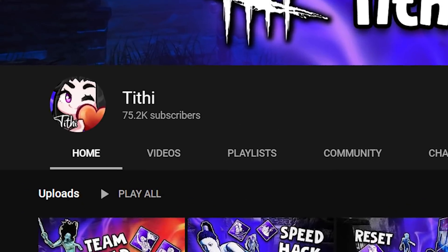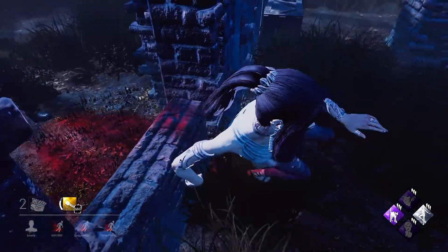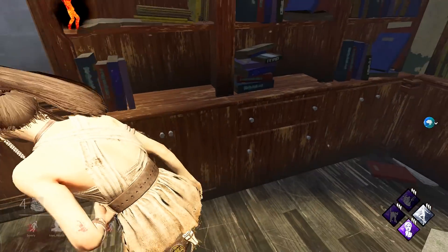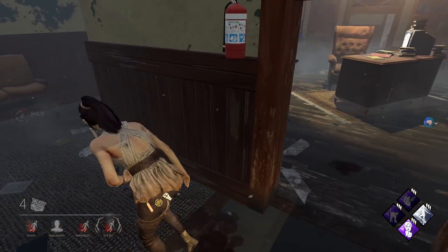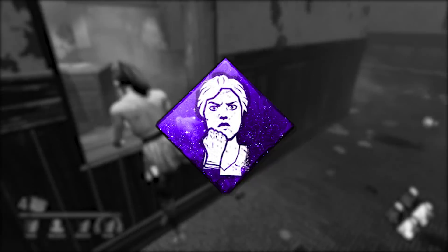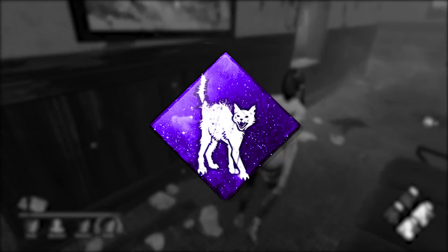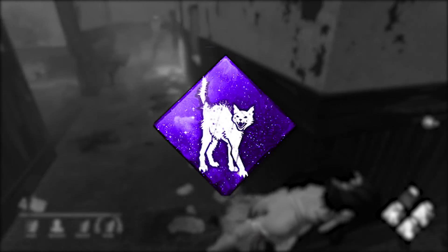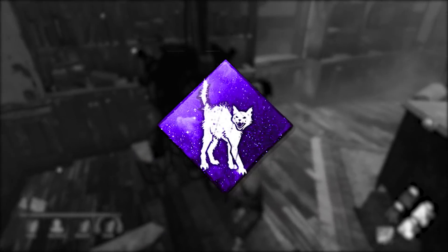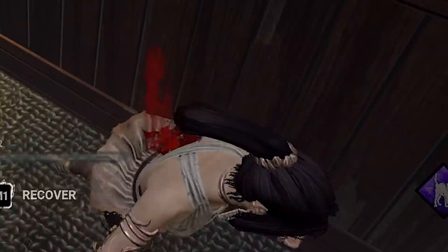Today I ran a purple add-on which allows me to have a super fast vaulting speed. My purple consisted of Resilience, which lets me vault and repair up to nine percent faster when I'm injured, and Spangel, which allows me to vault six percent faster when the killer is looking in my direction. These perks combined give a total vault speed bonus of fifteen percent, so keep that in mind.